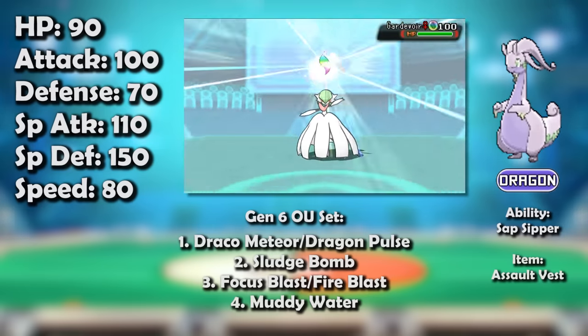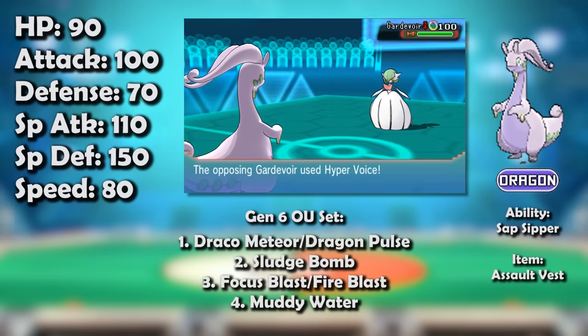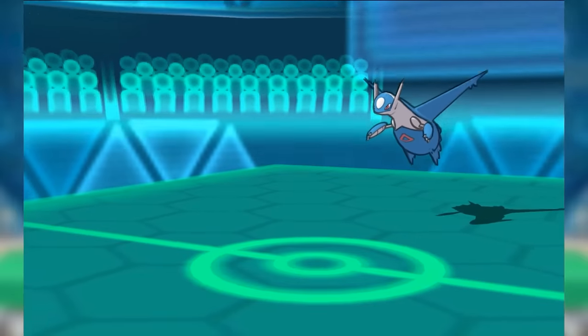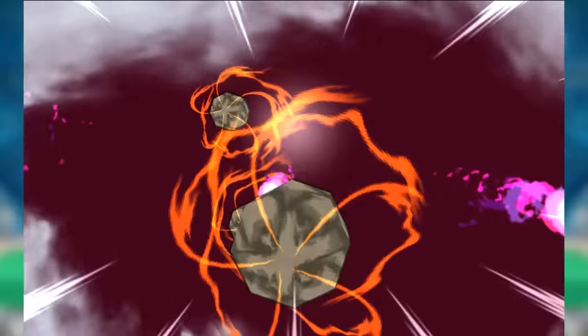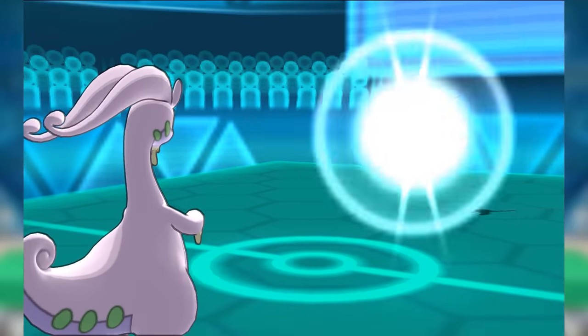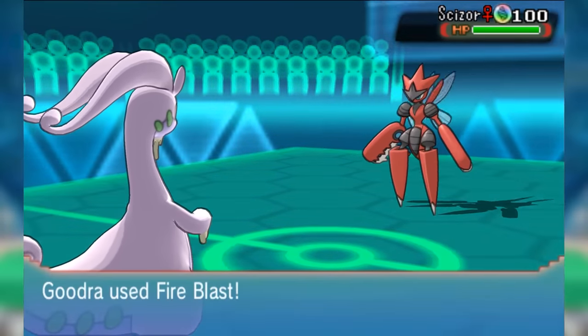Even two super effective Stab Greninja Protean and Life Orb-boosted Ice Beams wouldn't take it out. To truly illustrate the ridiculous extents of Goodra's special bulk, consider how Mega Gardevoir's ferocious super effective Pixilate-boosted Hyper Voice didn't hit Goodra for much more than half its health, and even Life Orb Latios's Draco Meteor didn't come close to KOing it, even after Stealth Rock. Latios's user usually wouldn't be keen on losing their key Pokémon in that matchup either.